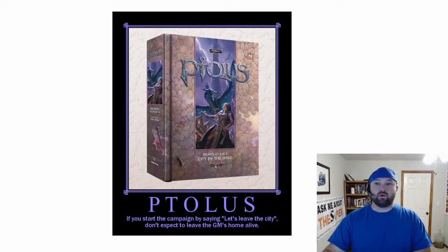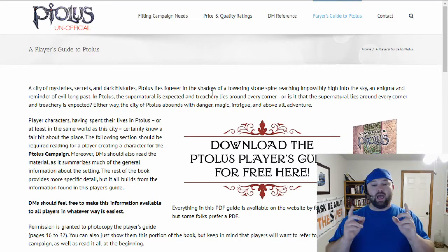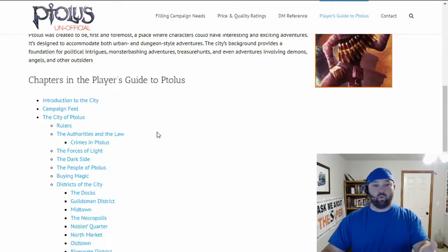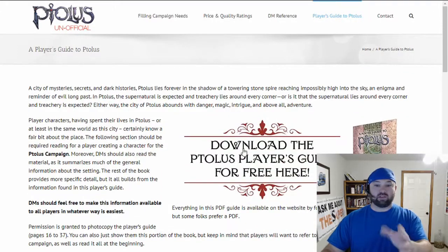What you're going to need is the Player's Handbook and the Player's Guide to Tolis. You can find this for free on my website, ptol.us. This is an unofficial website — I'm not affiliated with Monty Cook — however, he did make this Player's Guide completely free and available for anybody to download. Just go to ptol.us, click on Player's Guide to Tolis, and I have a fully web-friendly version, or you can download the PDF for offline viewing.